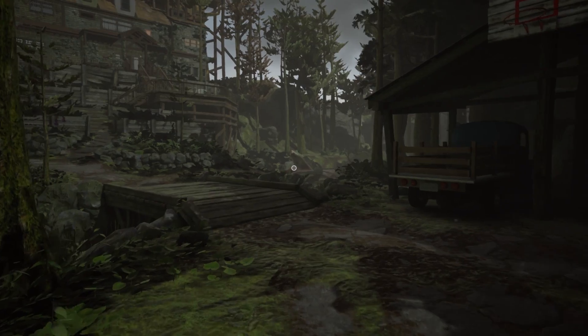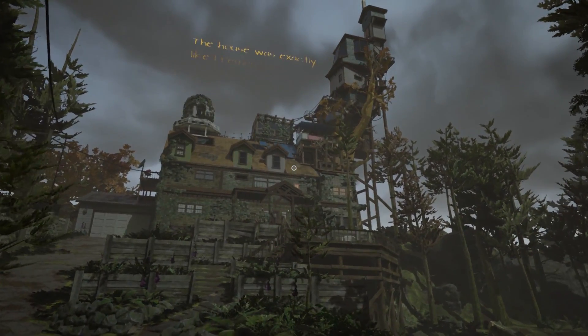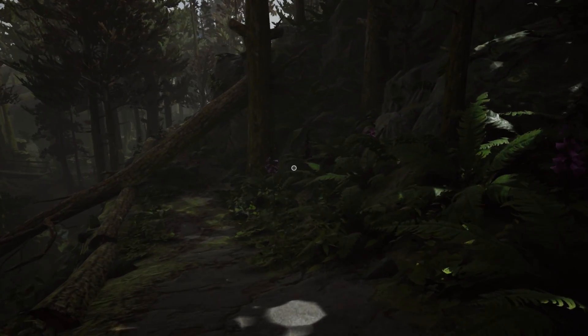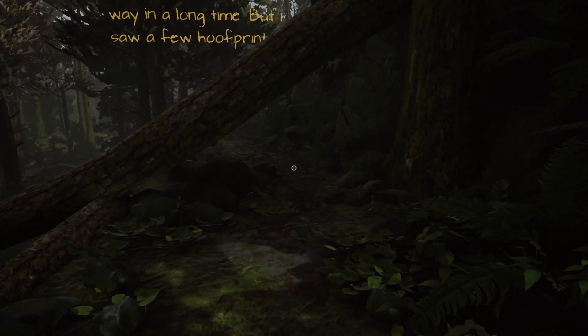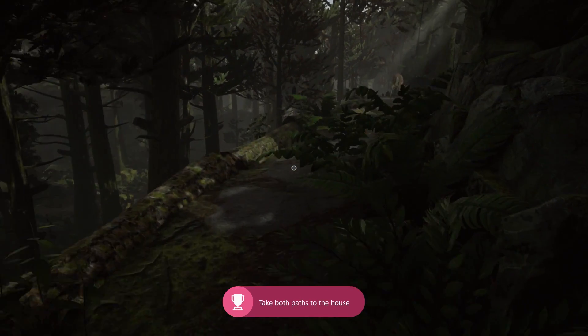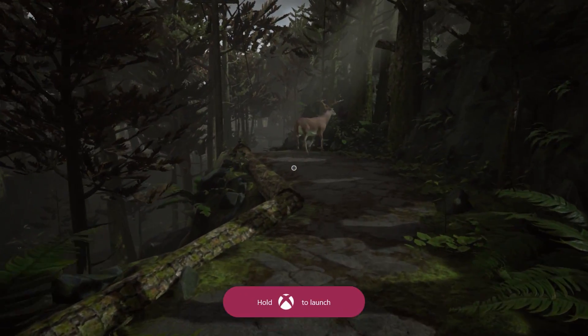Now it's time to be really extra and head back down the road you just walked down — what a good waste of precious energy. Eventually you'll get back to the fork in the road; now go down the other path choice. As you walk down here you'll get that sweet addictive achievement pop-up that lets you know you took all the roads possible. Pretty pointless, but who can say no to 100G?